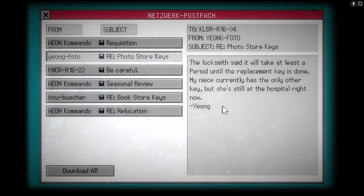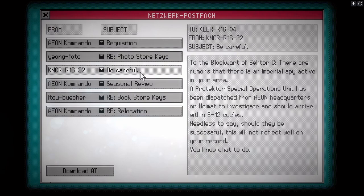'Photo store keys — the locksmith said it will take at least a period until a replacement key is done. My niece — Young — currently has the only other key but she's still at the hospital right now.' Isn't that our friend's second name? 'To the block warden of sector C: there are rumors of an imperial spy active in your area. A Protector Special Operations unit has been dispatched from Aeon headquarters on Heimat to investigate and should arrive within six to twelve cycles.'